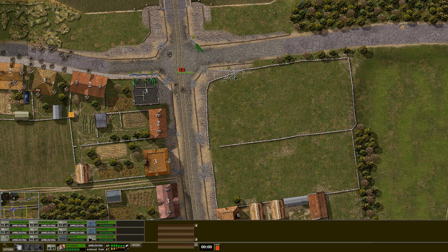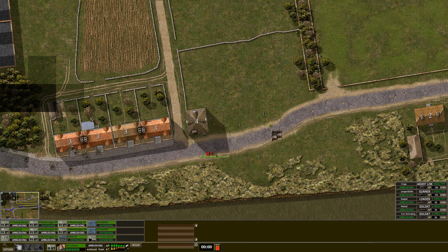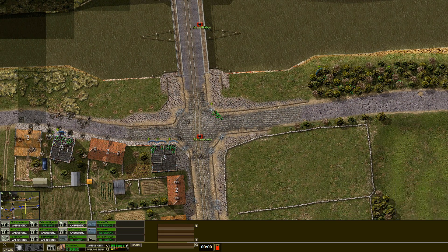Only 450 rounds in each, as per usual. And we have MG teams — Fallschirmjäger MG teams with MG-42s. So we can maybe get a couple of those put into this three-story building here so we can shoot out. The total ammo count here is about 2,250 rounds among these teams.